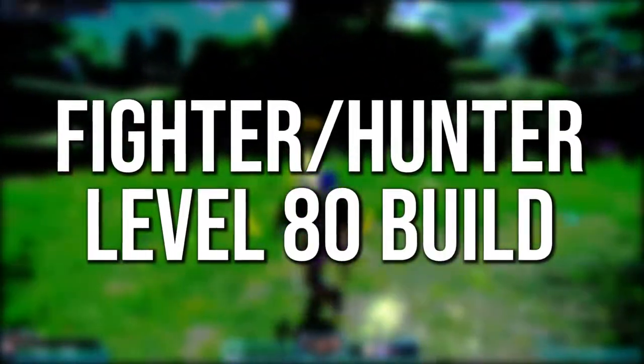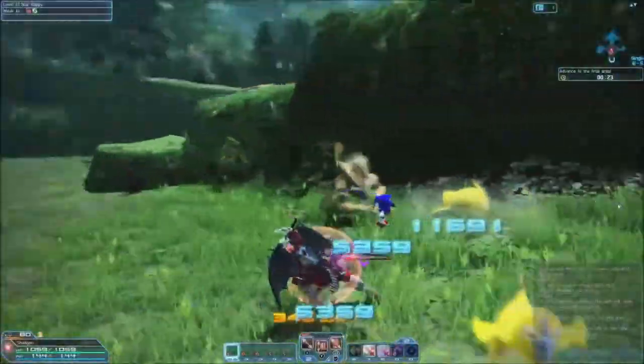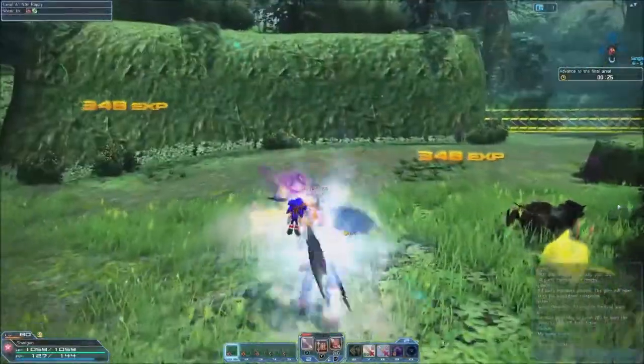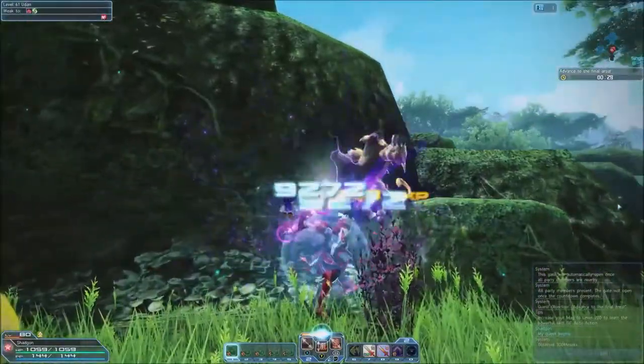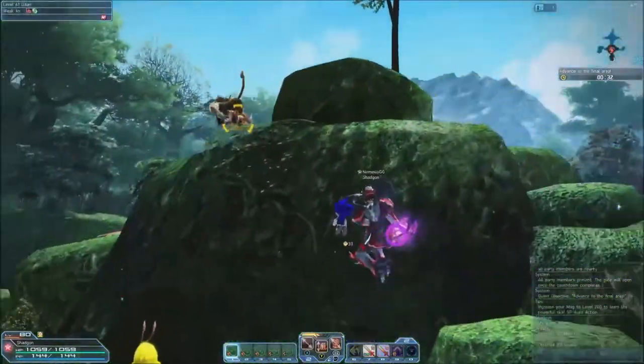The Fighter Hunter is a glass cannon that encourages aggressive, high risk, high reward play. This build focuses mainly on the use of the double saber weapon, while using knuckles for mobility and keeping daggers on hand for flying enemies who are always just out of reach.